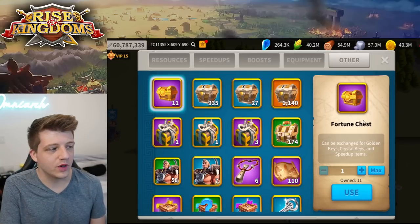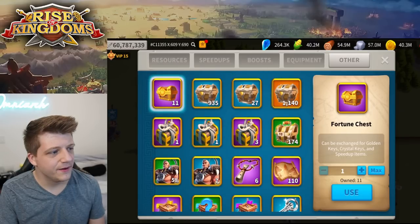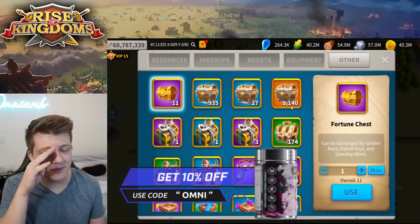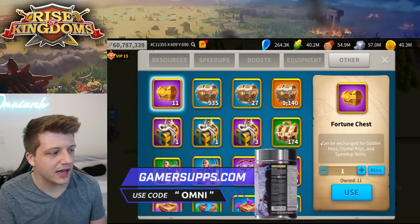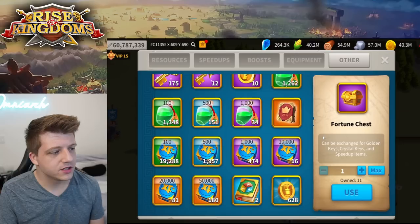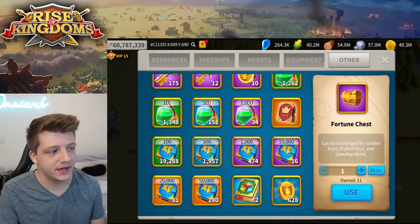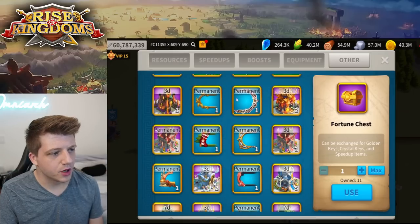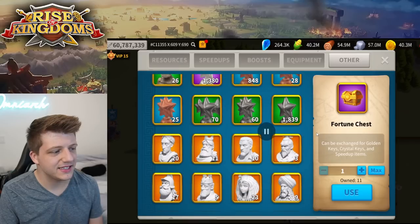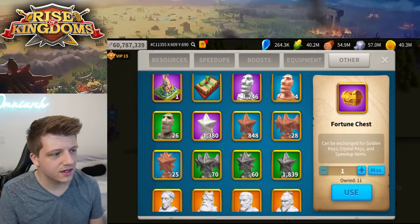We have 11 fortune chests — I don't remember where those came from. There are some magic chests here that look like they might be the Ethelflood chests he showed on stream. We've got 175 gold keys, a decent amount of AP potions, some permanent name plaques, one permanent city skin, a seven-day legendary skin — cool stuff there, but not many city skins.